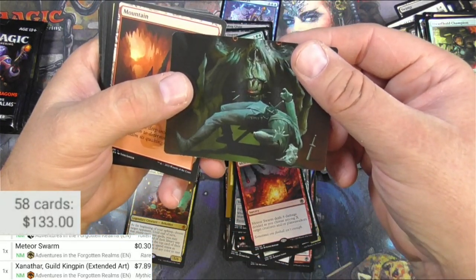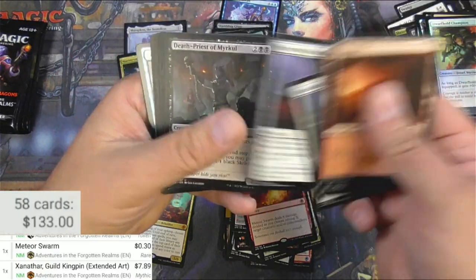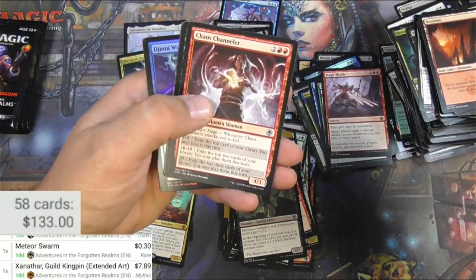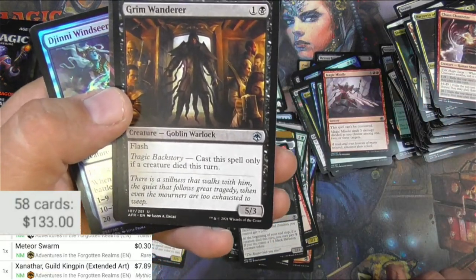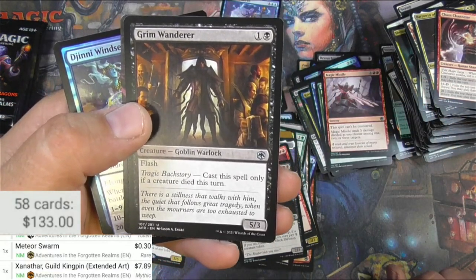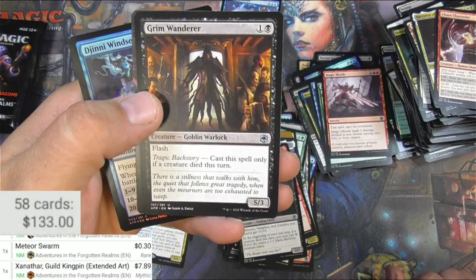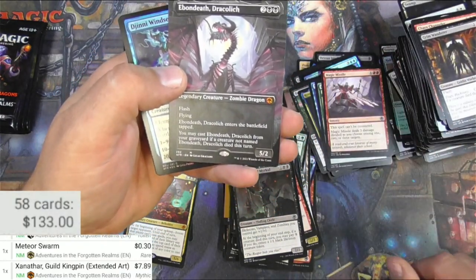Power Kill — cool art, creepy. Death Priest of Merkle — not worth a whole lot. Chandler, got a Grim Wanderer. You know, my buddy MTG Unpacked will agree with me — that's not a goblin, that's just a dude. Goblins are not that tall. Ebon Death — another mythic!